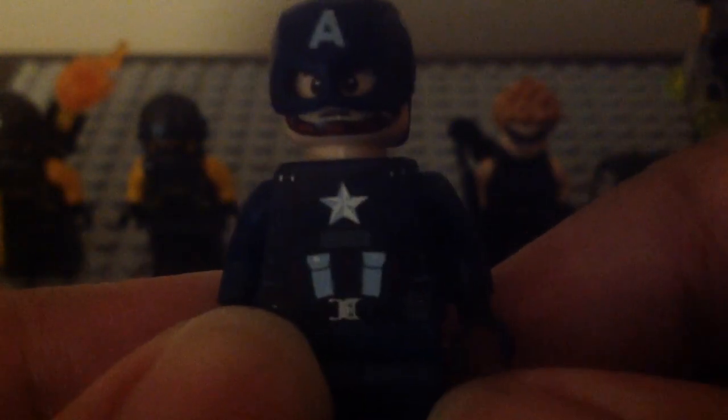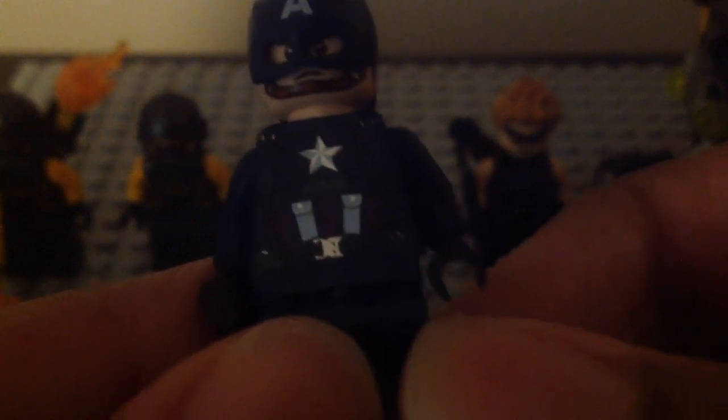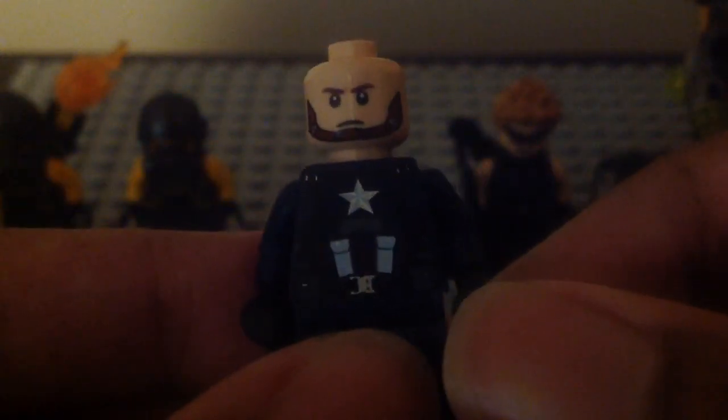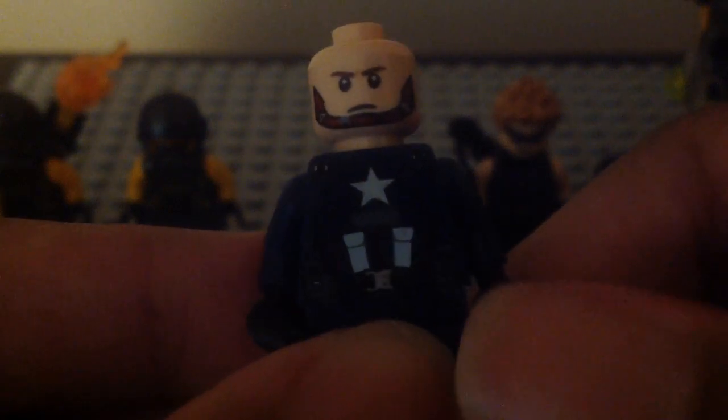The helmet is also the same from that Outrider set, with the A printing right there and the side of the helmet printing right there. The torso printing looks really good. I wish they gave him some arm and leg printing, but that is really cool. I like the star and stripes right there. Here's his back torso printing — it looks really nice with some silver.